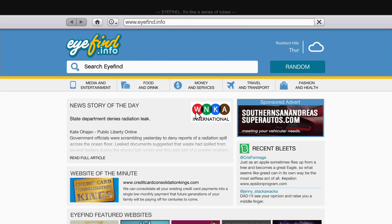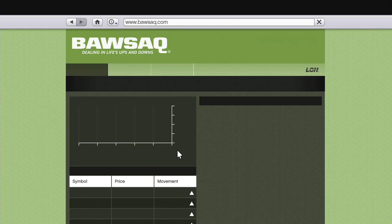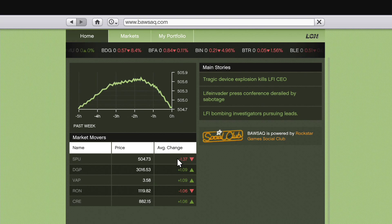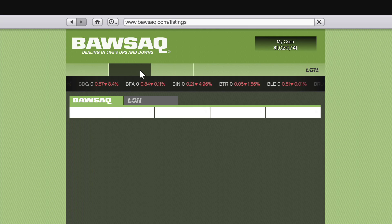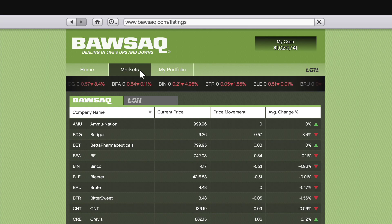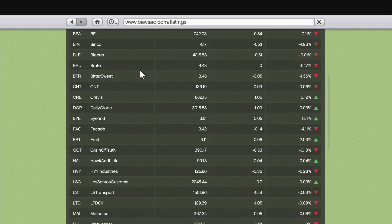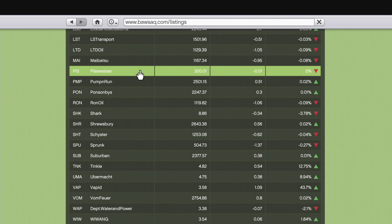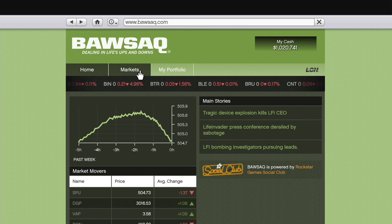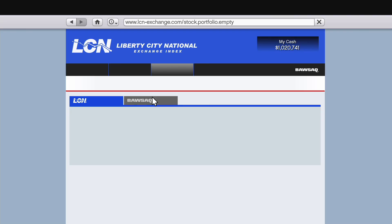One of the first things on my list would be the stock market. I think that would make a really interesting dynamic to the online mode. Right now the only way to use it is in single player mode, which has a couple missions with Franklin and Lester that really exaggerate the market and you can make a ton of money off of it. I'm not expecting anything like that, but I'd like to see something that's kind of randomly fluctuating here and there — it would make for some interesting gameplay.